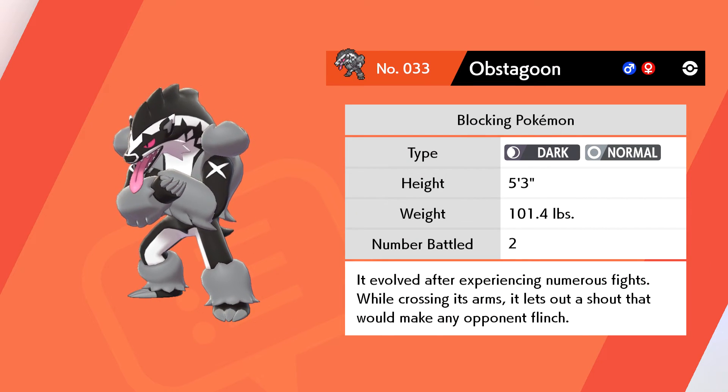Obstagoon evolves after experiencing numerous fights. While crossing its arms, it lets out a shout that would make any opponent flinch.